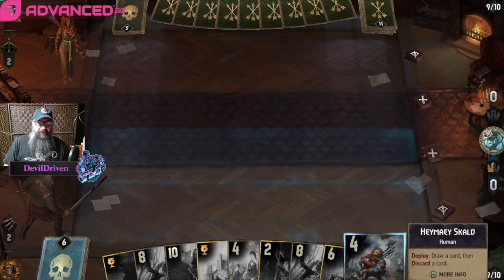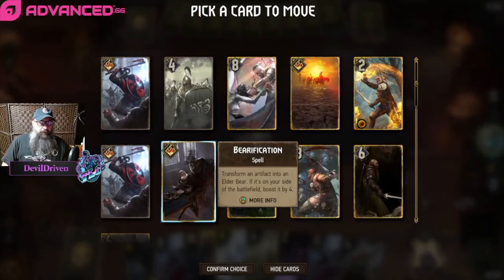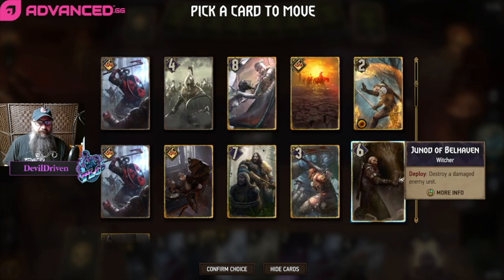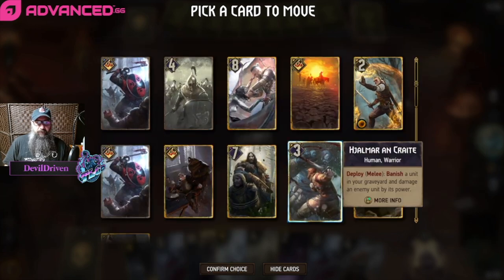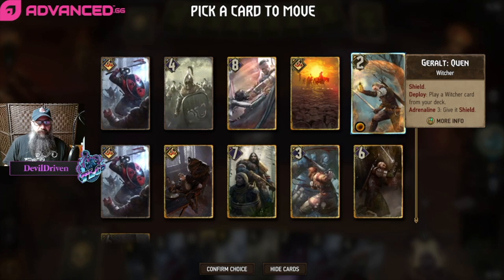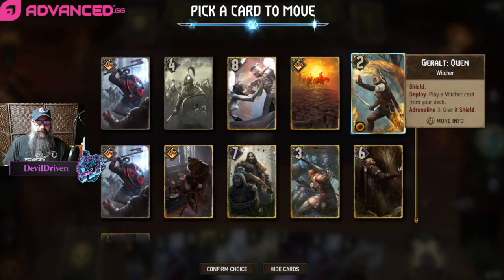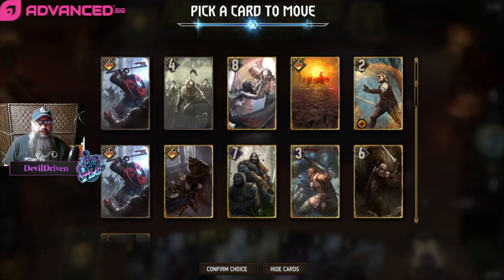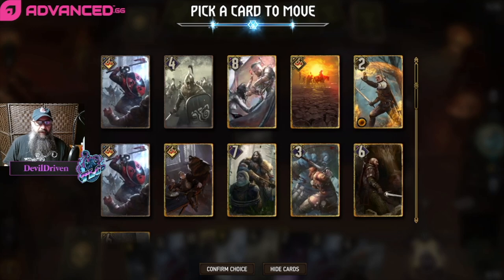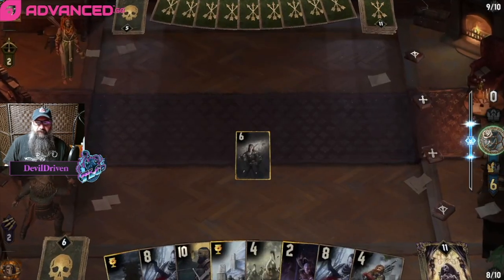Maxi can pull us something good, right? We discard - mulligan, mulligan. We get Gird and Heatwave, still no Burna or Hjalmar. What do we bury though? I mean we get this and this. This draws this though, so if we do play it we get a better chance at it. I think we just bury the Skirm - seems like the best option.